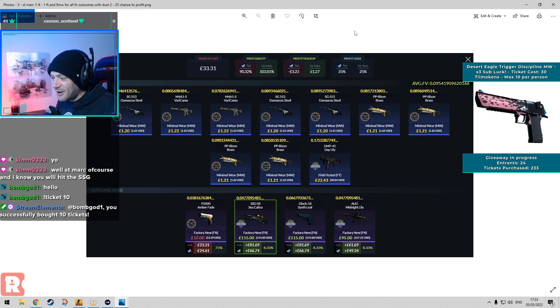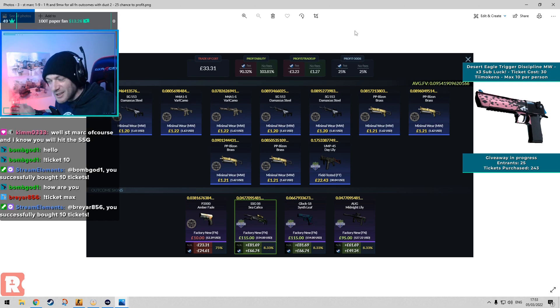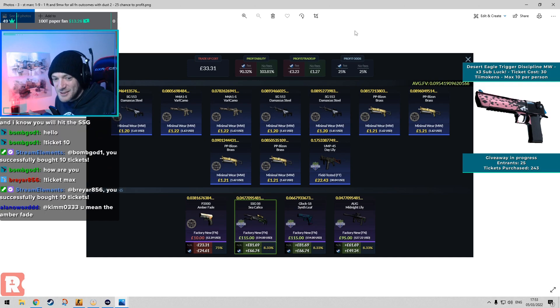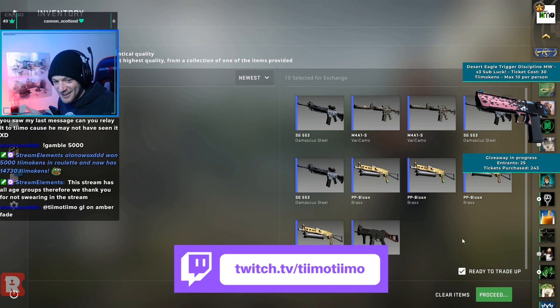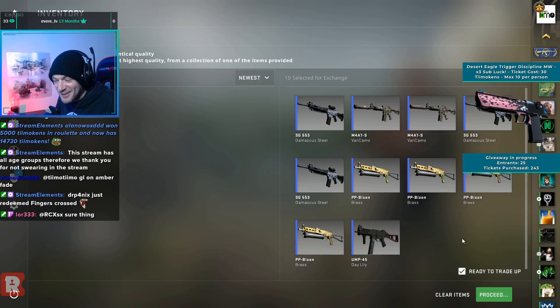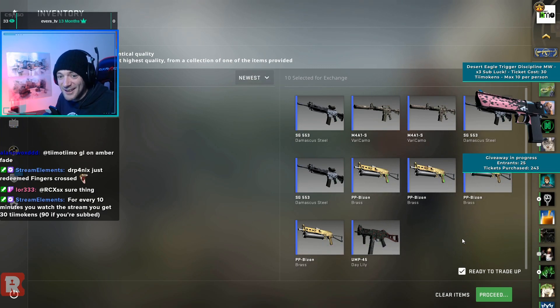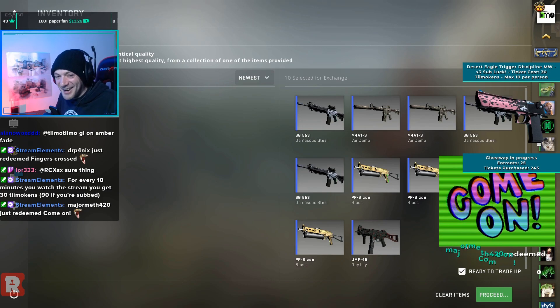So this is what we're going to do — St. Mark one, it's a 25% chance to profit. Not the greatest odds in the world obviously, but if we can hit it, it is really big stonks — like £49 to £66 on Steam profit after the Steam tax. If we lose, we lose like £24 on the Amber Fade. This is a £33 trade-up; it cost about £33 to get everything together. It's an all-or-nothing trade-up — there's no middle ground. You either lose £24 or you make like £50 plus.